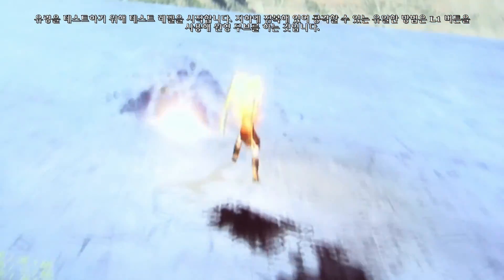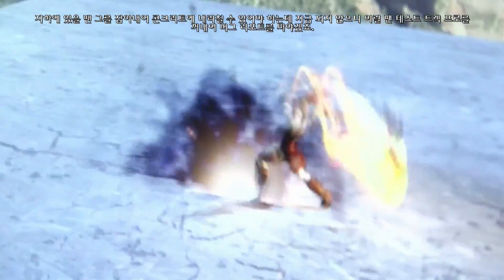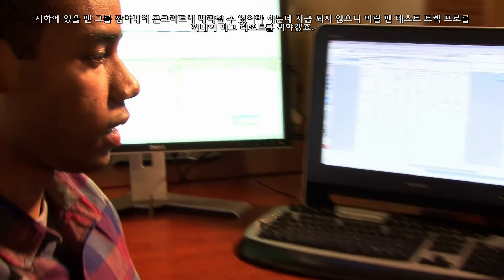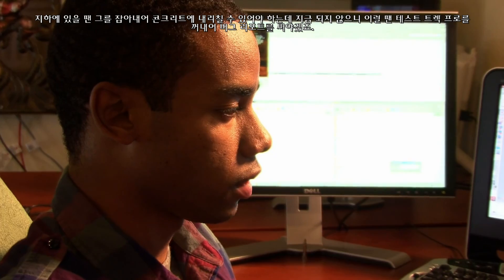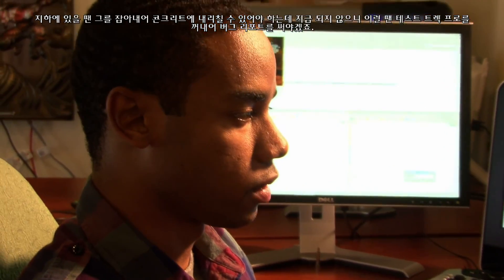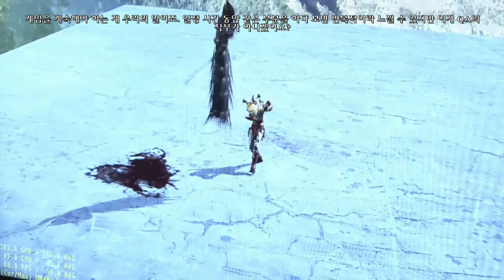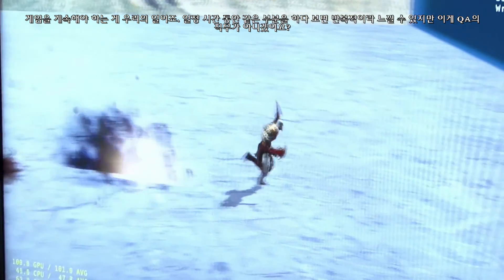I'm loading the test level to test the wraith. It's basically this enemy that burrows underground, and the only way you can actually attack him is to use the L1 and circle move, which is your grapple. When he's under the ground, I'm supposed to be able to grab him out and slam him on the concrete, but that's not working right now — so that's when I would open up my Test Track Pro and write up a bug report. It's our job to play the game over and over again, so after a while it gets a little repetitive, but that just comes with the duties of being in QA.